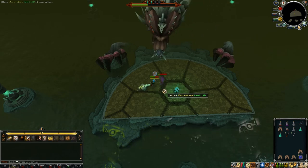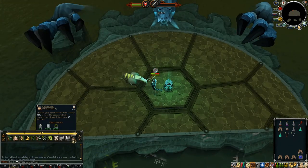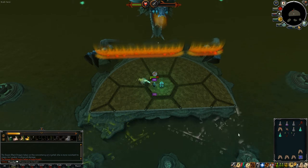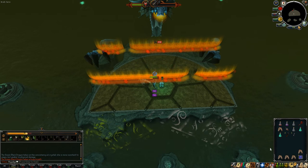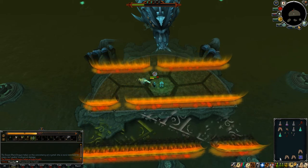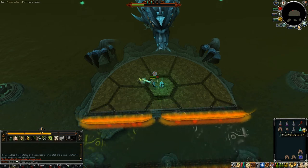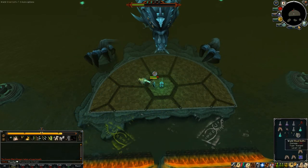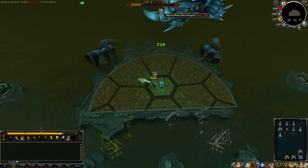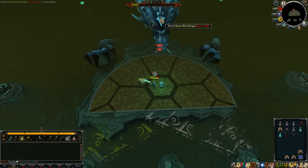It might take you an extra attempt or two to get it, but you're really only wasting shark. I have a house teletab in my inventory — if it gets to the point where you're looking at it and thinking 'I'm out of food and I'm not on the last phase yet,' or she's just being extremely difficult, teleport out and try again. You don't have to worry about getting to your grave quickly.